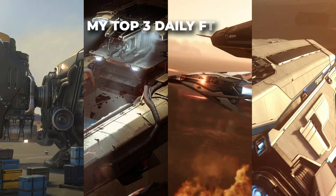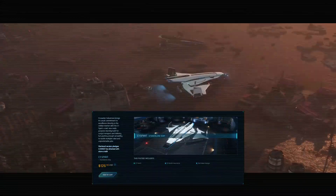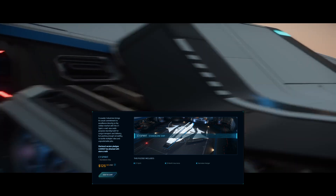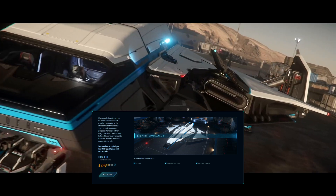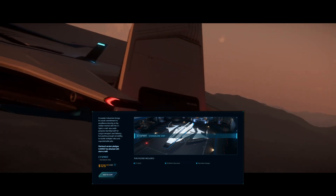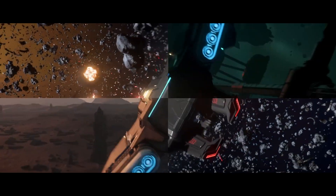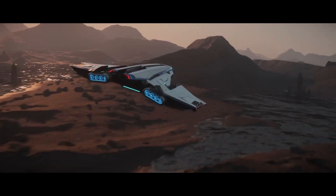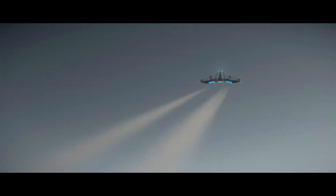Now for the number one ship in my current daily driver category — the Crusader C1 Spirit. The C1 Spirit joined my fleet during IAE 2953 and honestly it has been a really enjoyable experience through and through. I've upgraded the systems but not the weapons yet, though I've been toying with the idea of switching the laser cannons out for laser repeaters, or maybe something in the ballistics category to test out in a fight and see how high up we can push the bounties. But weapon systems are standard for now.